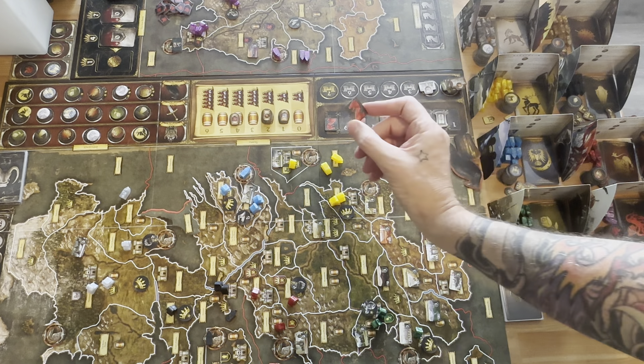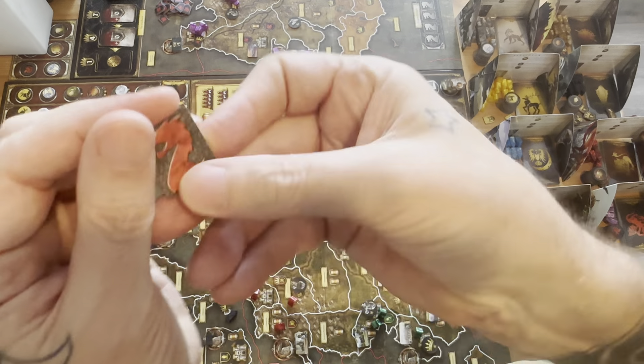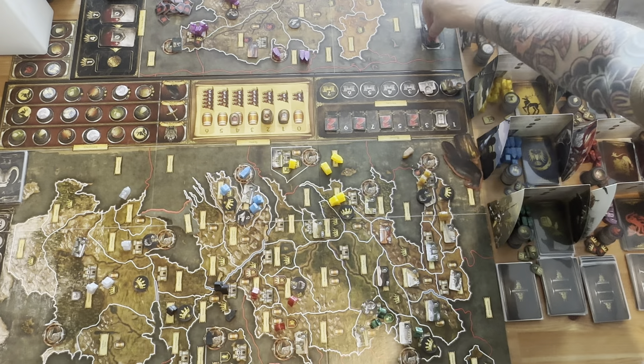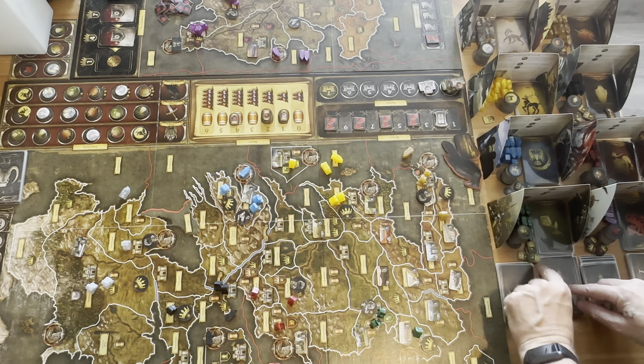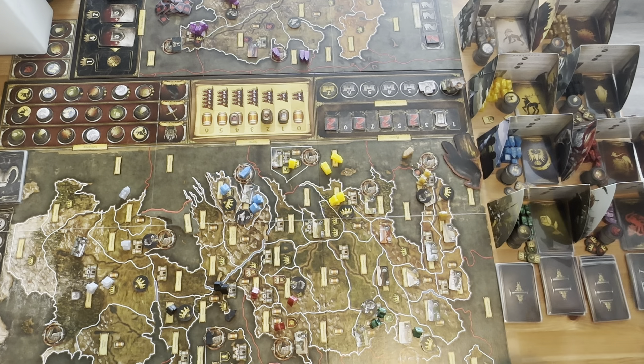We're in Round 2. I'm going to take the first Dragon Strength token, so our Dragon Strength is now one. We'll start off with the Westeros phase — we'll grab our first cards. As you guys know, in Round 1 the Westeros phase gets skipped.